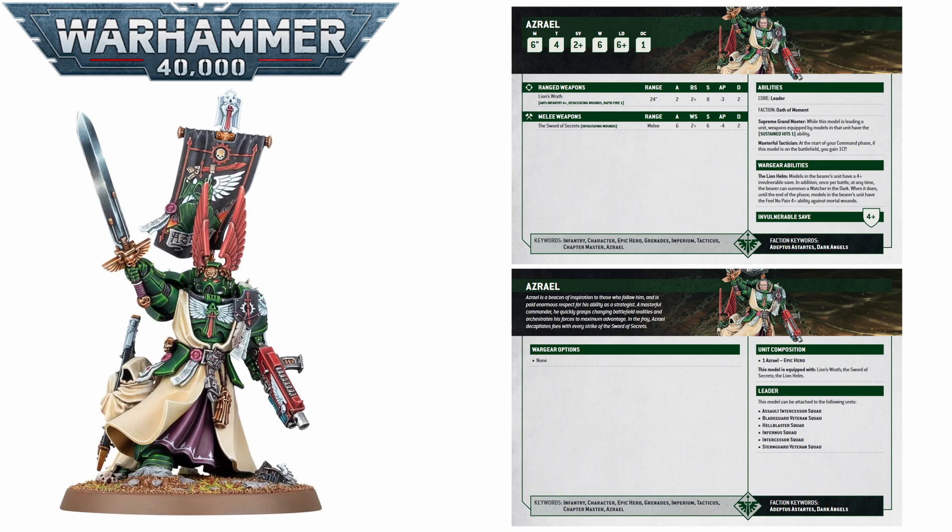Azrael, with his new Primaris look, comes in at a very expected Toughness 4 with a 6-inch move, 6 wounds, a 2-up save, a 4-up invulnerable, Leadership 6, and an OC value of 1. Nothing particularly unexpected there.